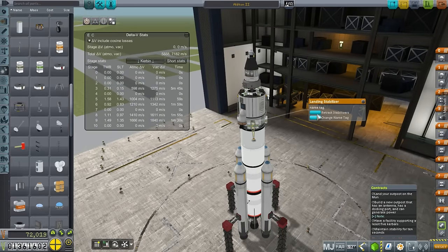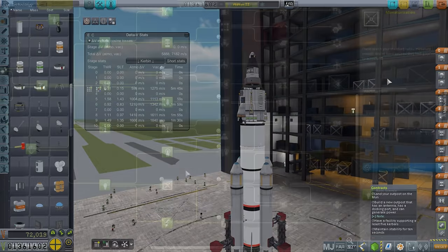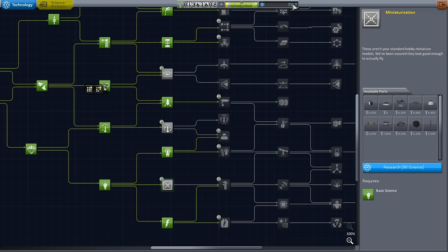We don't have docking ports, so let me take a quick look at the tech tree. It'll take 90 science to unlock the Clampatron Docking Port Jr., and we've got 38.7. Alton doesn't have an antenna so he can't transmit data back. Let's just plant that flag and fulfill that contract - maybe that comes with some science.